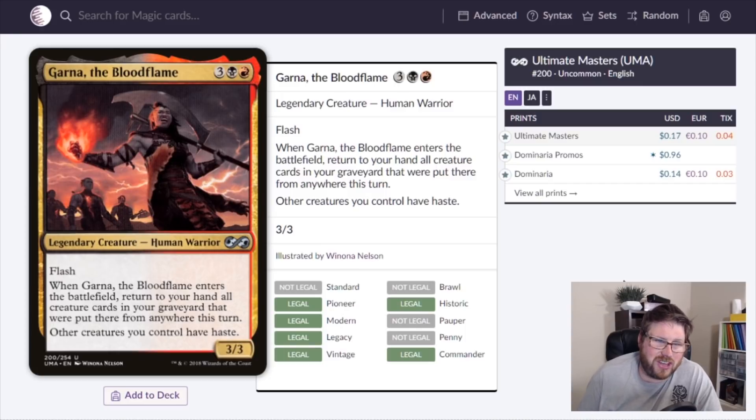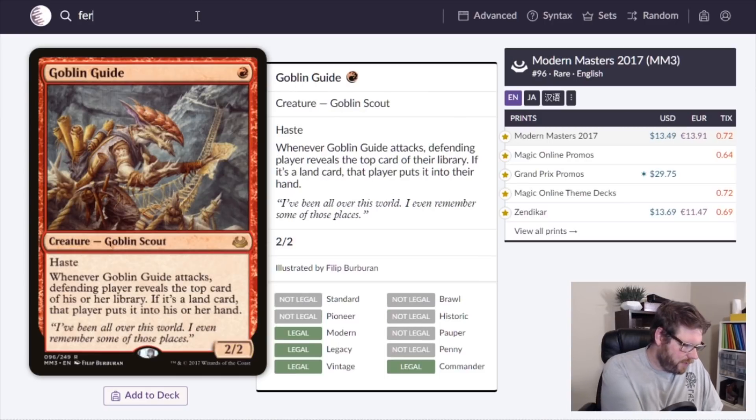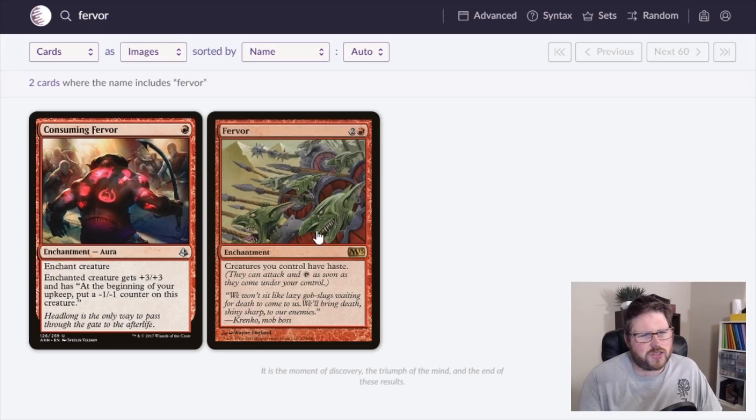This 14-cent card is amazing — Garna, the Bloodflame: three black, red for a Legendary Human Warrior 3/3. Garna has flash and when she enters the battlefield, return to your hand all creature cards in your graveyard that were put there from anywhere this turn. Other creatures you control have haste. Flash is powerful — you can drop her at the end of someone else's turn, and every creature you deploy on your turn can immediately attack.